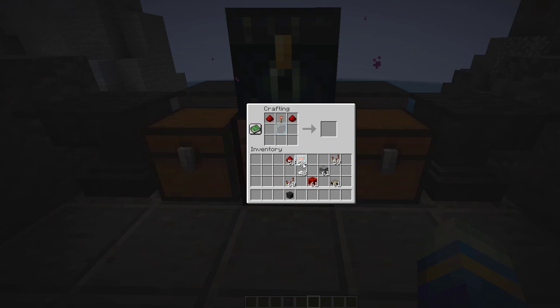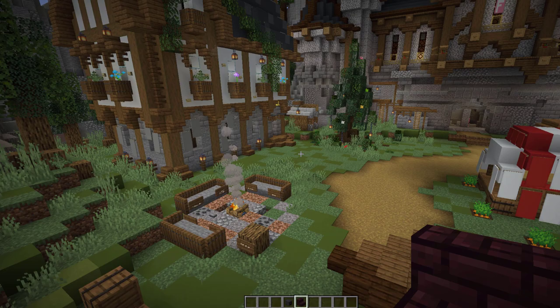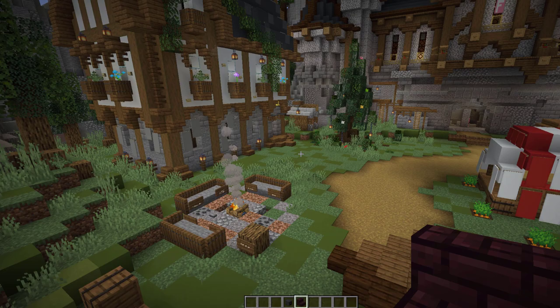Next we're going to craft the computer. The recipe is: two bits of redstone, a redstone torch in the middle, some glass, more heavy weighted pressure plates, one comparator, and two repeaters on either side. That's going to give us a computer.